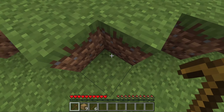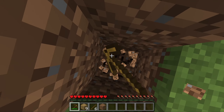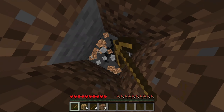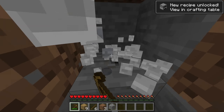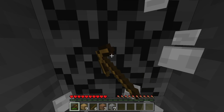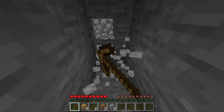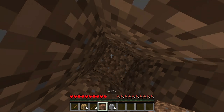Once you have your wooden pickaxe, start mining down with left click, just like punching. Mine down on the ground and you should run into stone. You want at least nine pieces of stone — the more the better. You could break your whole pickaxe since it has durability, but nine is all you need for now.